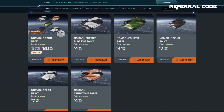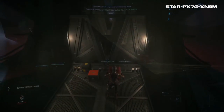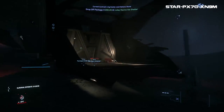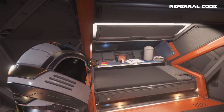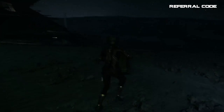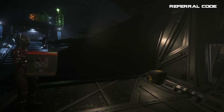There are currently 5 paint jobs on the RSI store you can purchase for the Nomad, ranging from orange to black to a lime green which looks incredible. The Nomad's role is that of a light freighter with an open bed in the back, accessible only from outside at the rear, allowing you to haul cargo as well as a rock mining vehicle — making this the cheapest vehicle that can carry that rock vehicle. The vehicle will also have a size 1 tractor beam hopefully added shortly after the new cargo refactor coming in fall 2022.